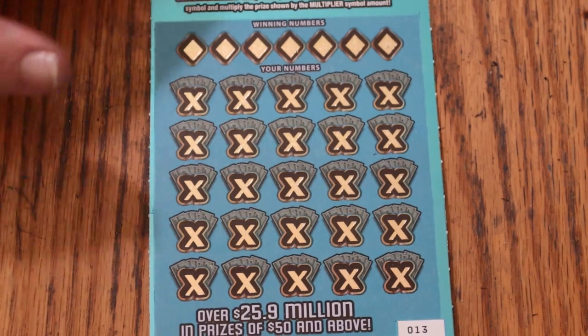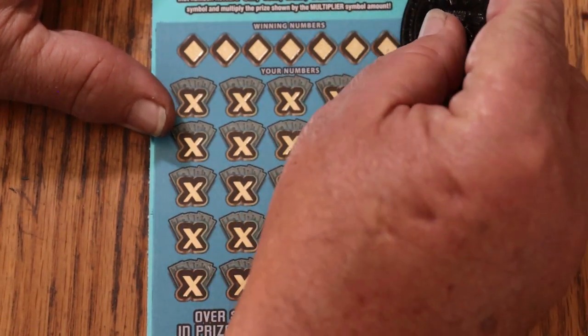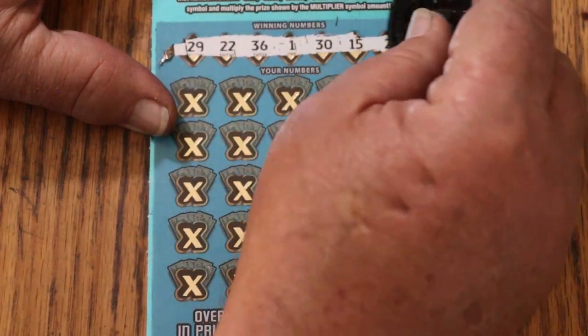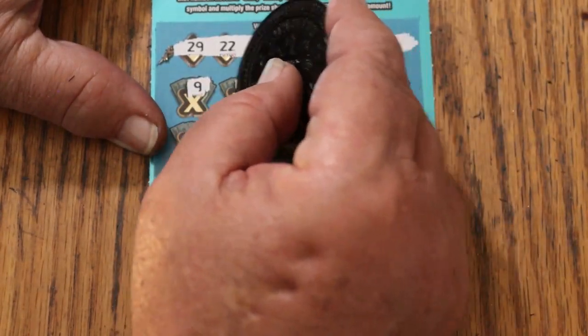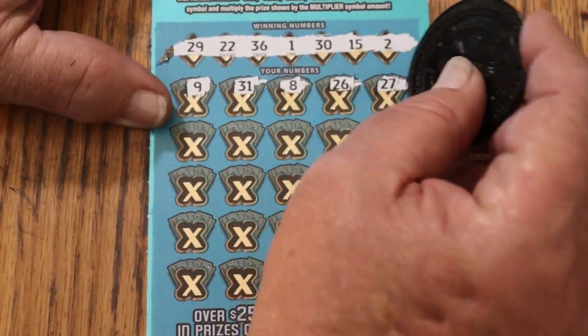So I've got ticket 13 in front of me. Let us go — we're going to be using M2M's coin and see what happens. Numbers: 29, 22, 36, 1, 30, my number 15, and 2. Then 9, 31, LB's 8, and 26, 27.